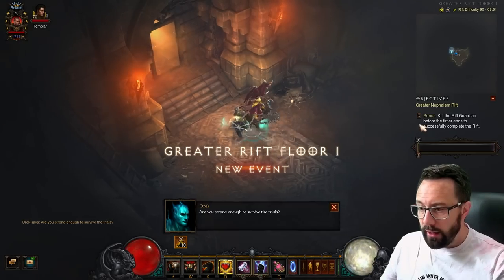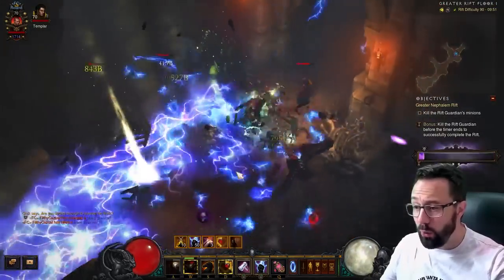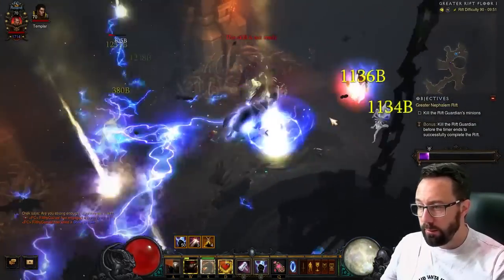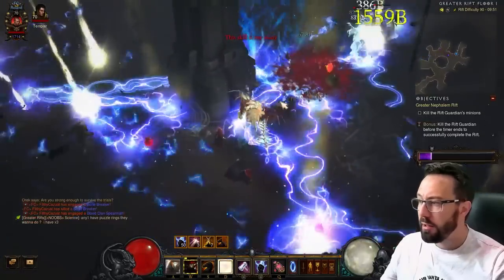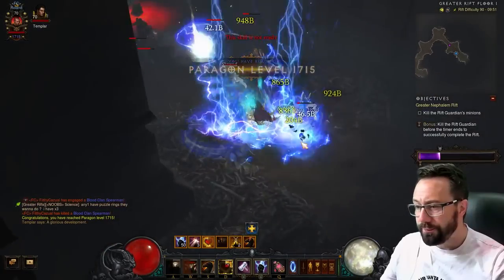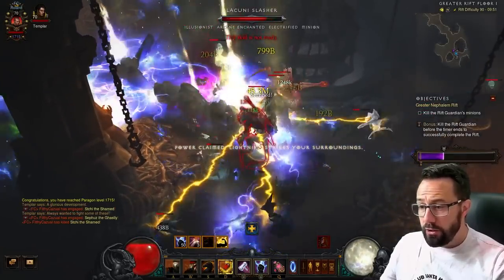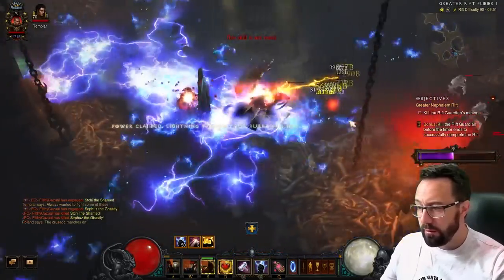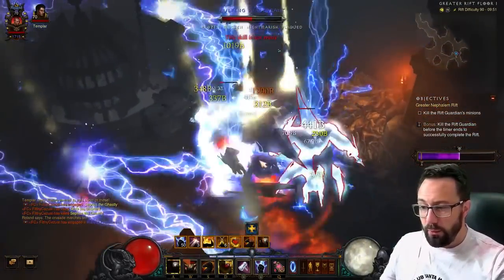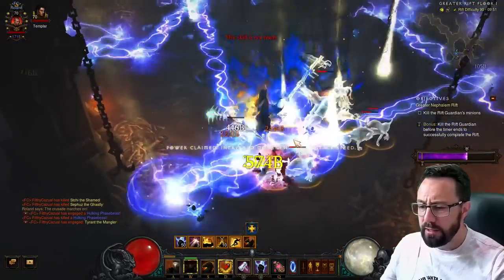This is GR90 - well over and above what you'd need for a public bounty which would be an 81. As you can see this stuff blows apart like paper. It's not quite completely warm-blasting everything but very very close, so at 81 it would be complete annihilation. This is how I plan to get my Crusader gear - just blasting 90 over and over again, getting the maximum number of items since that's where the item cap is.